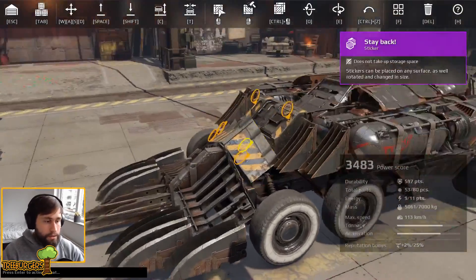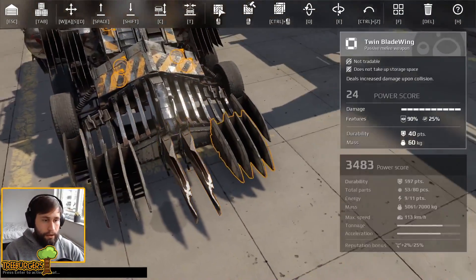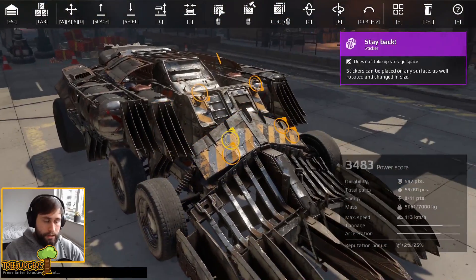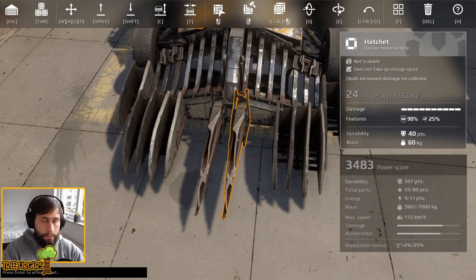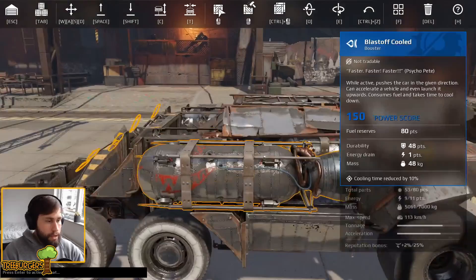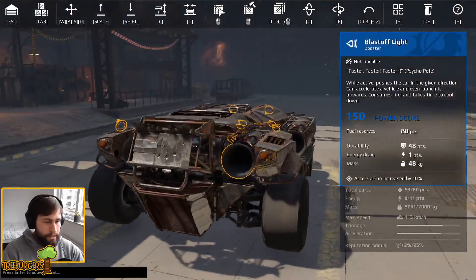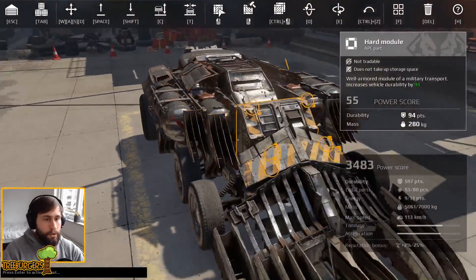We are looking at a three and a half thousand power score wedge — just a classic wedge with a massive train plow. We have a lot of twin wing blades and blade wings, hatchets, a small plow, and lots of things here that will hopefully assist this build in not only staying alive, but also taking out a lot of people along the way.